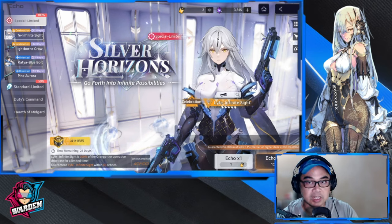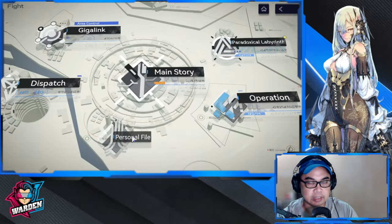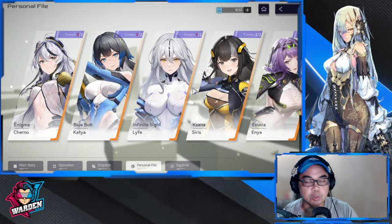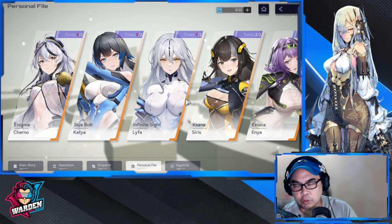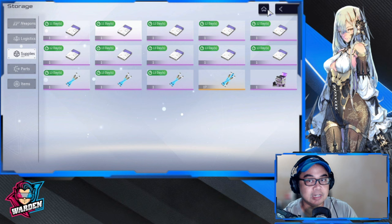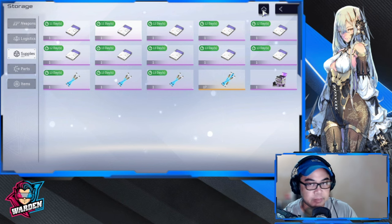Another thing worth mentioning is shard farming. Once you get an operative, you can farm their shards here for manifestation purposes. If you plan to only pull once, you can get shards from this place. You can get shards for two operatives, but if you get these memory chip bundles, you can actually add to your daily limit. That's been very good for players.